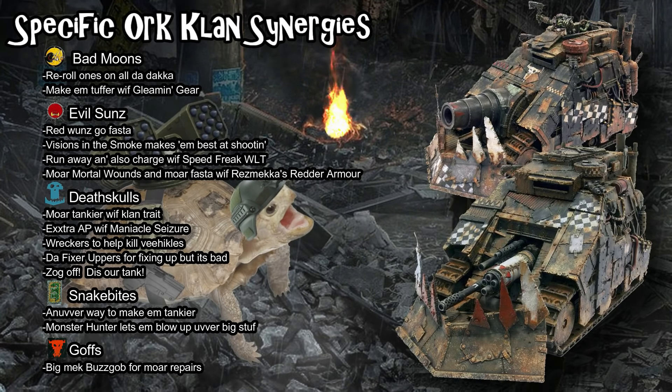Snakebites have a little synergy — a 6+ damage ignore is really good on a large wound pool that's also healing and reducing damage with Ramshackle, and the Monster Hunter stratagem helps its anti-tank against very large targets. If you take it in Goffs, you can take Mek Boss Buzzgob to repair it for a flat 4 wounds — the best repair Orks have — though unfortunately none of his other abilities, like his +1 to hit for stompy models, apply to the Killtank.